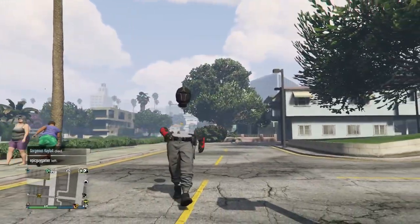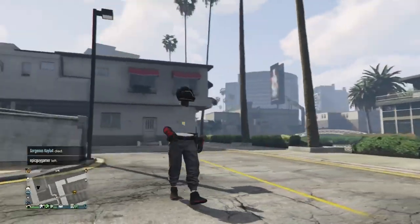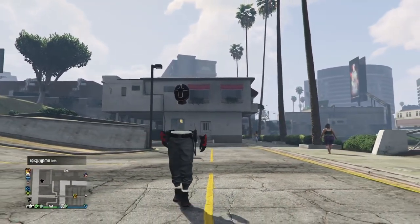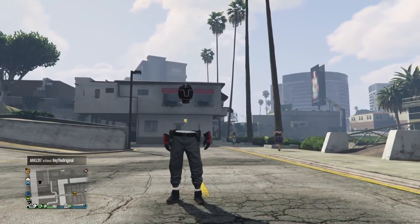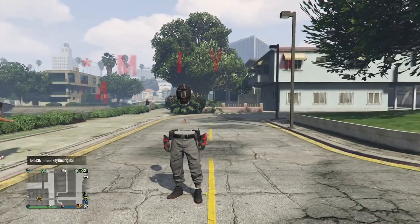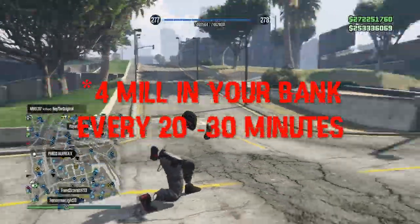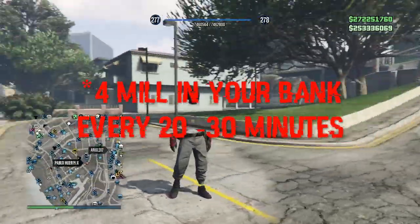This is the best money - you don't have to worry about a daily sell limit, you don't have to sell cars. It's money straight into your bank. It's about 1.5 million your first 10-15 minutes doing the glitch, and then it's 2.5 million your next 15 minutes. So you can make upwards of three and a half million dollars pretty much every single 30 minutes.